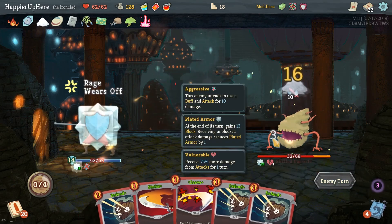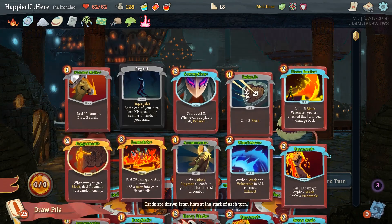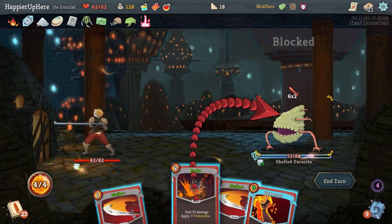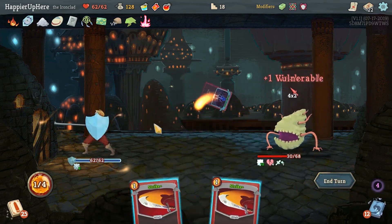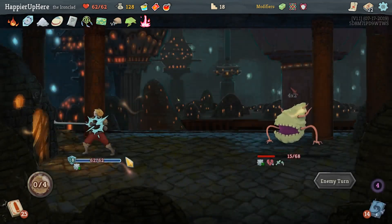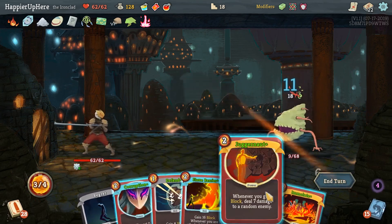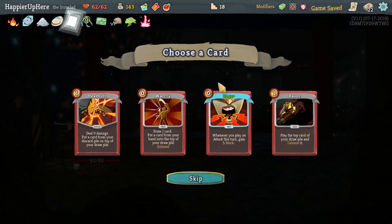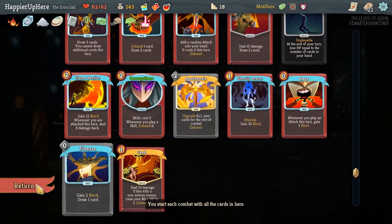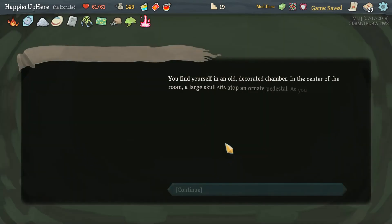Feed - that deals the most damage. 12 incoming and Corruption is next turn - together with Flamebearer that's nice. Let's do Bash, Uppercut, Ghostly Armor. Is there an Exhume coming up? No. We won't be able to use the Feed this turn. We can't take another Rage though it is upgraded. Maybe Havoc, or Warcry - if Apotheosis upgrades it, it basically becomes a hard-draw. Interesting choice here: we don't have a rest site or a shop upcoming, we do have an elite upcoming soon. I don't want to lose too much HP but I wouldn't mind a little gold and a colorless card.